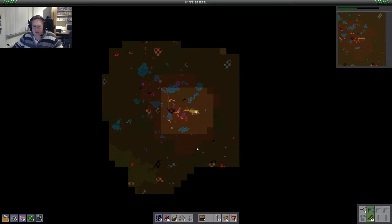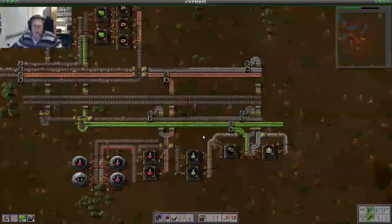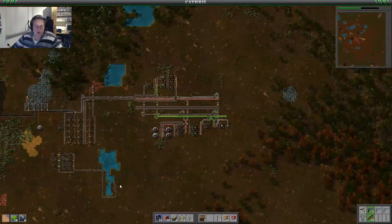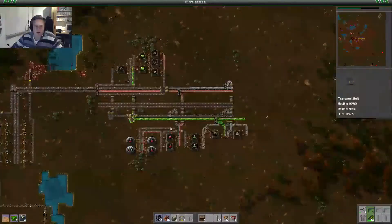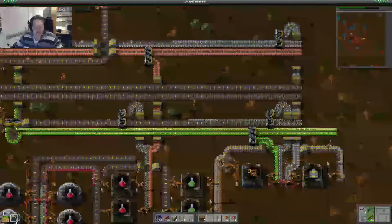With pollution we're doing still great. We might want to wall up some areas up here so we are safe in the future. So we want to make some furnaces to produce our stone, which we are boxing up, and make stone bricks from it. Then we use an assembling machine to make walls for us.